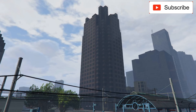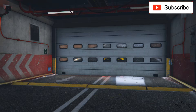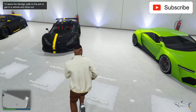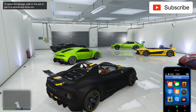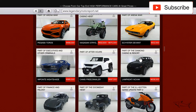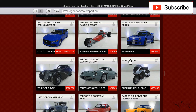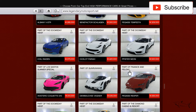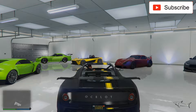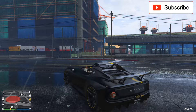If you want to see the whole customization process, I'll put a link in the video description with all the information you need. Now we have a similar car to the Ruston — the Ocelot Locust. When I recorded this video some cars were on sale. It's 1.6 million, making it officially the most expensive car in this garage so far.